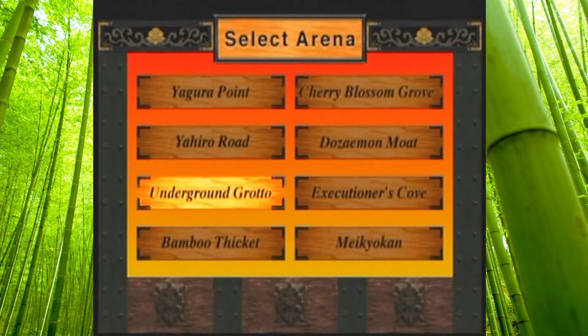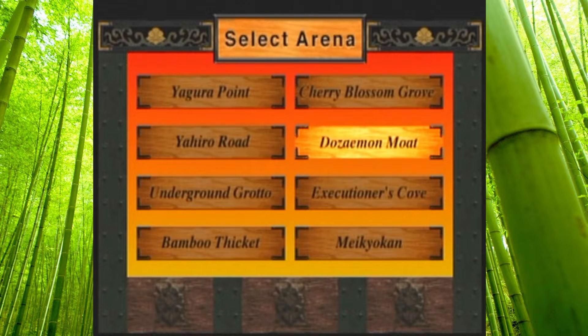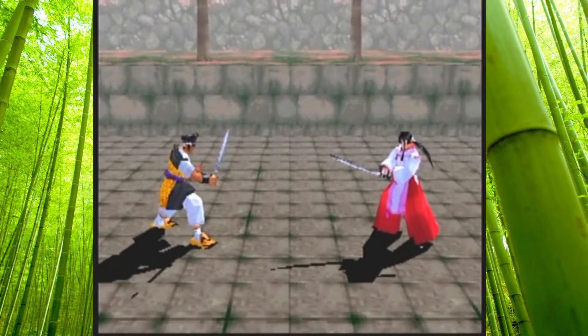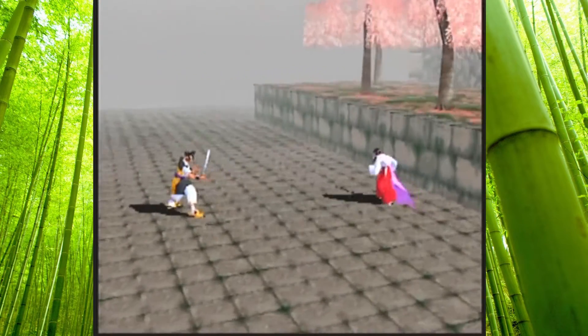Alright, so now we're gonna do first to ten. I want to do cherry blossom. You're just gonna kill the framerate, right? Because there's gotta be cherry blossoms coming off the trees — there's no way it's not that. It's the same level as before. There's no cherry blossom coming off the tree.